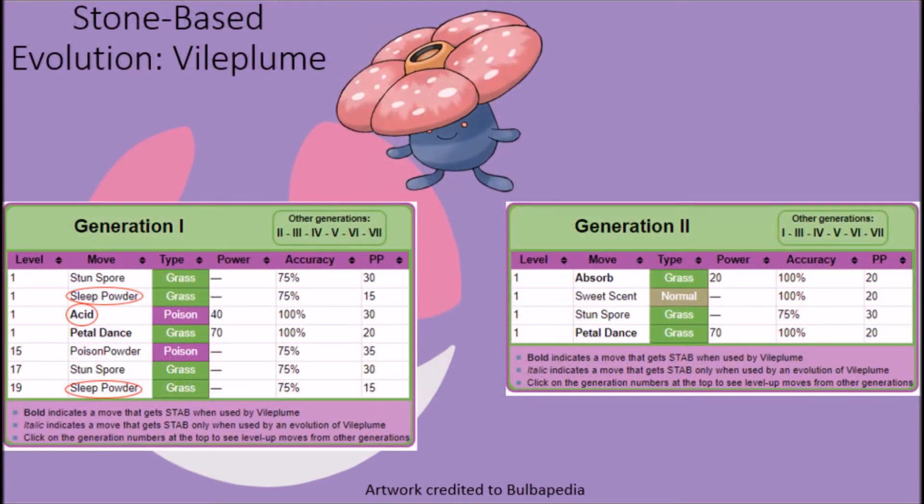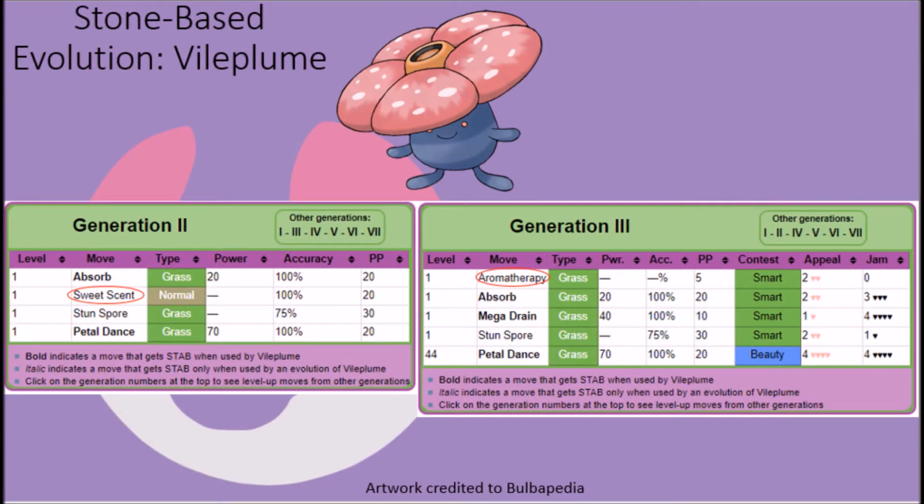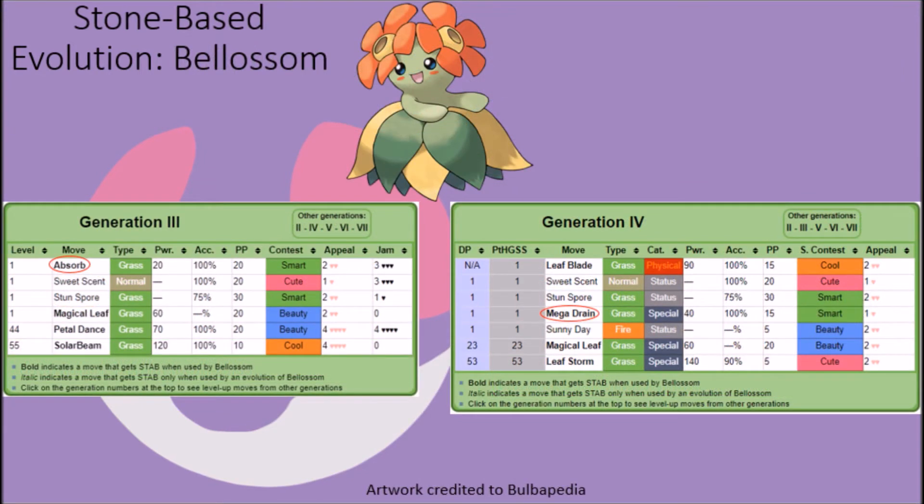Vileplume retained the ability to learn Acid and Sleep Powder in Generation 1, but given that Acid was only available to their pre-evolutions at later levels in the first two generations and that Sleep Powder is incredibly useful, removing these moves starting in Generation 2 was employed to help balance them out. Sweet Scent was phased out starting in Generation 3 after Generation 2, replaced with Aromatherapy as a more useful and balanced move, while Absorb was phased out starting in Generation 4 in favour of Mega Drain, which helps give Vileplume more bite to their natural offenses. This same change can be observed in Gloom's alternative evolution, Bellossom.